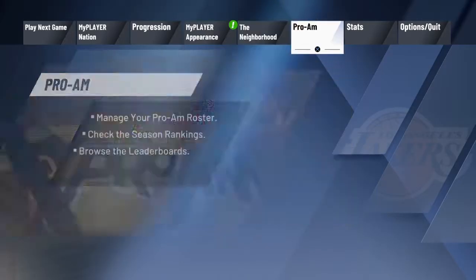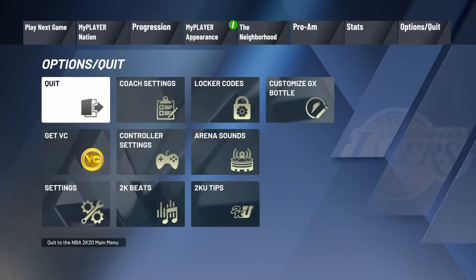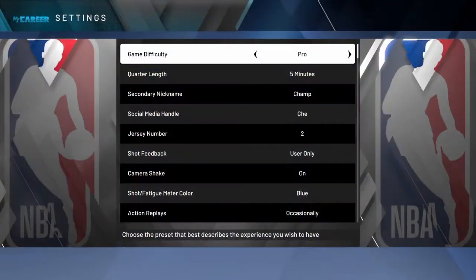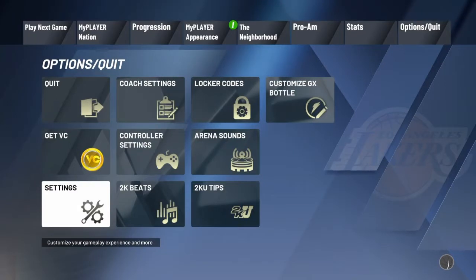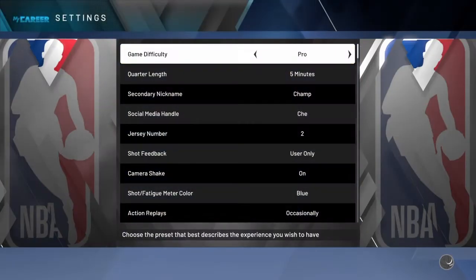Basically I went from 98.0 to 99.9 in about an hour. I'm going to get it over with fast and I ain't going to make this video that long. So what you want to do — the best thing about it — you get to play five minute quarters on pro. So you're basically getting a VC glitch slash overall glitch.